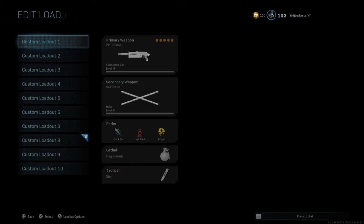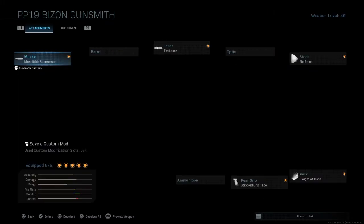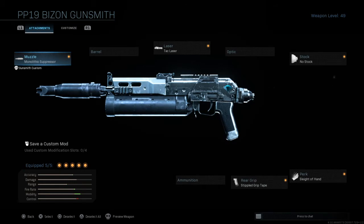Let me show you this class setup then. You need to try this out — it's got aim down sight speed, it's got power. Look at the mobility, and somehow the range has been increased — that's probably the monolithic suppressor. Fire rate has somehow been increased as well, probably because of Sleight of Hand — I don't really know what Sleight of Hand does apart from reload speed. I hope you've enjoyed today's video. I just wanted to give you a class setup that's good for most game modes, especially Search and Destroy and Team Deathmatch. This is also a very good secondary gun. Try it out for yourself — like and subscribe if you're new, and peace.